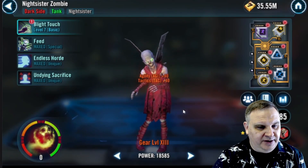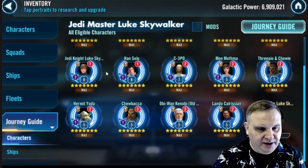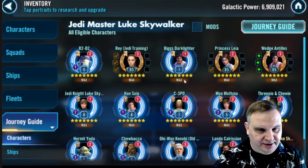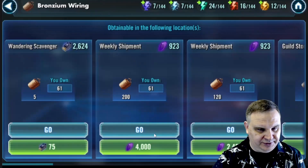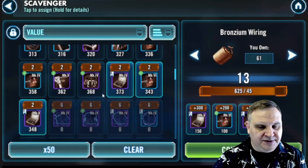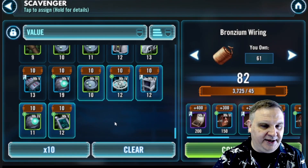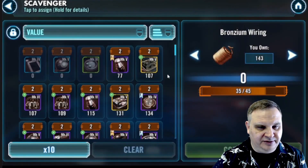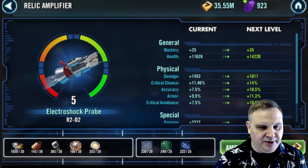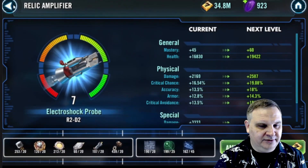First things first, we're starting to restock Bronzium wiring. We took a break from relicking characters to higher relic levels — we did a couple Nightsisters, I did Daka, now I'm doing Zombie. In the Jedi Master Luke Skywalker journey, we only have three characters left to relic, but we have an awful lot of relic levels to put on two characters, and we've been out of Bronzium wiring. We got some from events this week and we're going to be able to make 82 more from sacrifices, but we're still pretty low after depleting stock to build those robots for the territory battle operations.